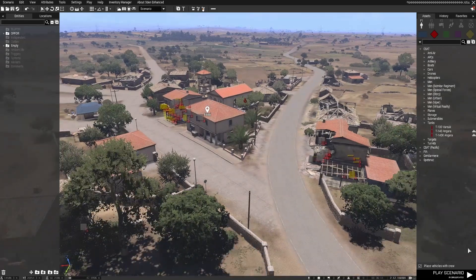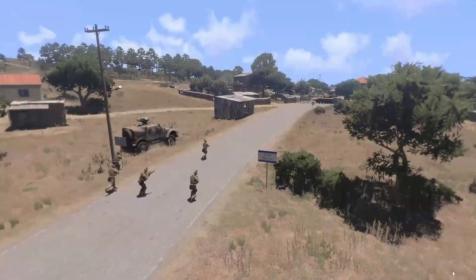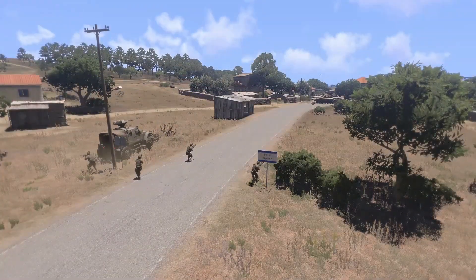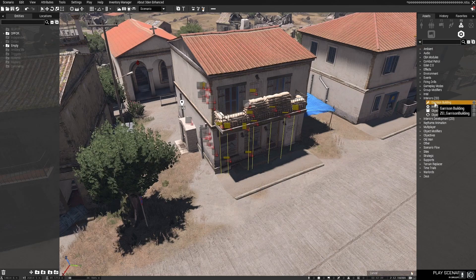Now that the structure is set up and the objective is made, we can now add the AI that will garrison the town. Personally, I would recommend never placing down more than what the playerbase will have. This means that if the players only have a Hunter, for example, don't place down a T-140 — that's not a good mission. To start with, we garrison the buildings we reinforced earlier using the same Interiors ZEI, but this time the garrison building module.